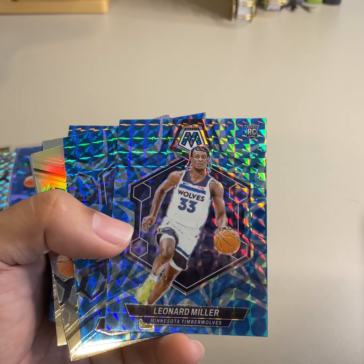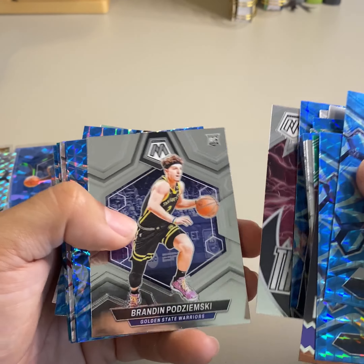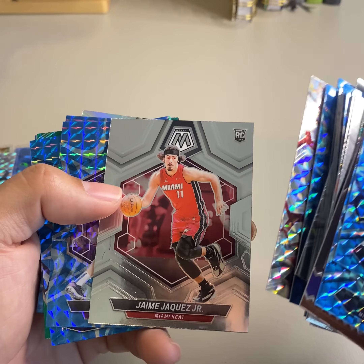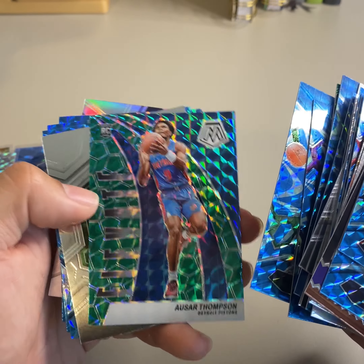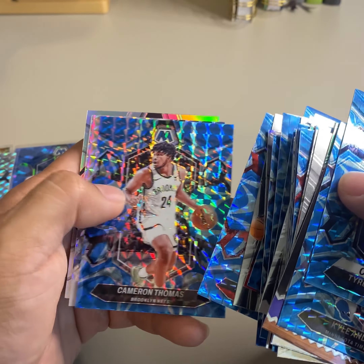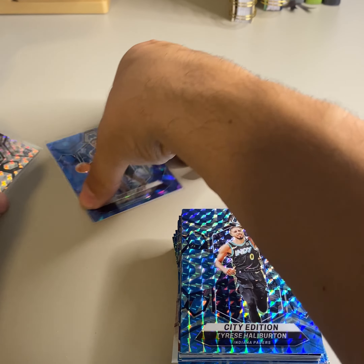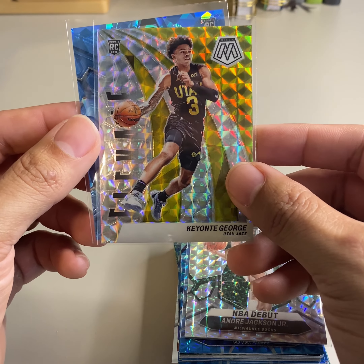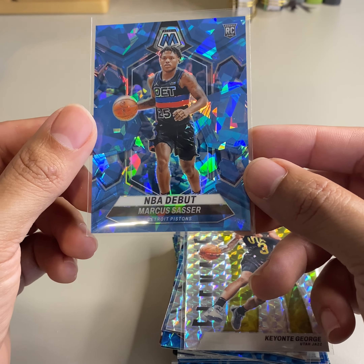Silver of Ja. Base Brandon, there's a blue reactive of Azura, Jami Jaquez on the true rookie. Imani Bates, Azura on the elevate green, mosaic Ja, and LeBron. Then we got Andre Jackson on the silver mosaic, Keontae George on the elevate silver. We did get one numbered card — it's not the true rookie but it's an NBA debut of Marcus Sasser.